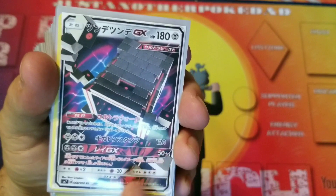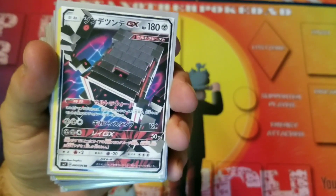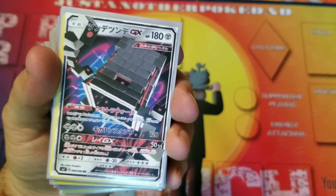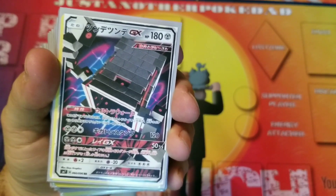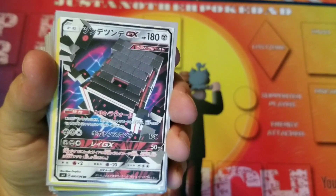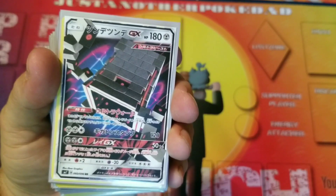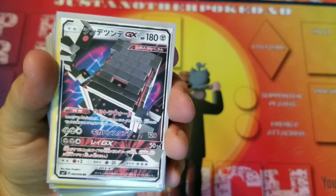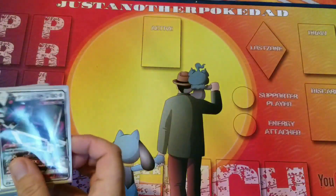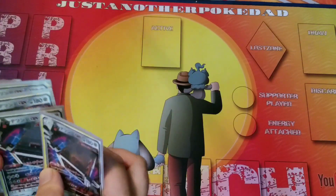The GX attack is 50 times the amount of prizes your opponent has taken — I believe. I may be wrong, it might be how many you've taken. But it's not something you're going to concern yourself terribly with in this deck. We are running a Metal deck so you will be using Metal Energy, and in this deck we are running 4 Stack Attackers.